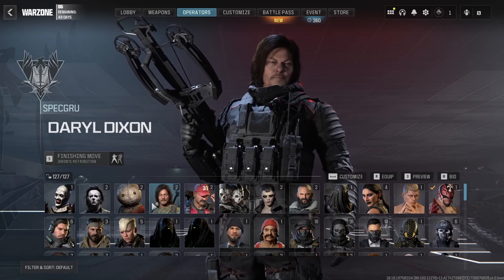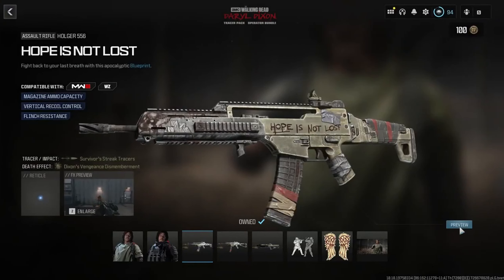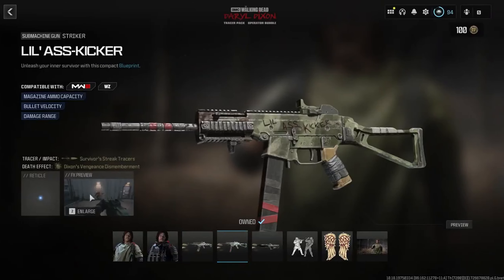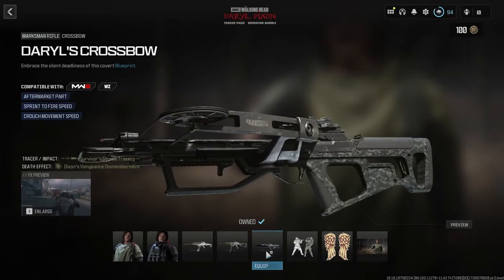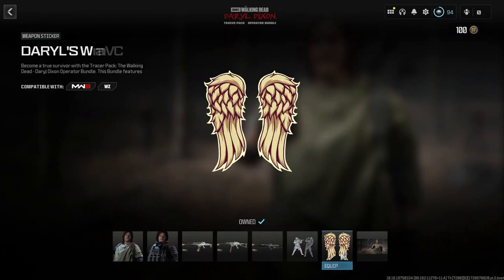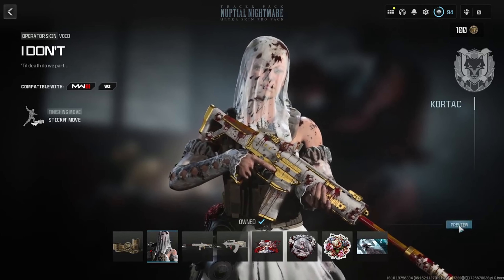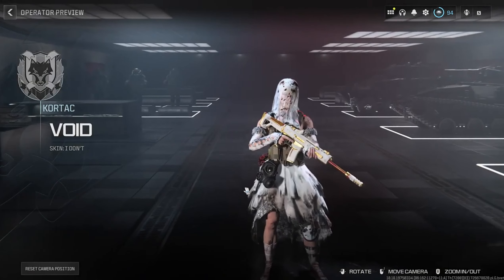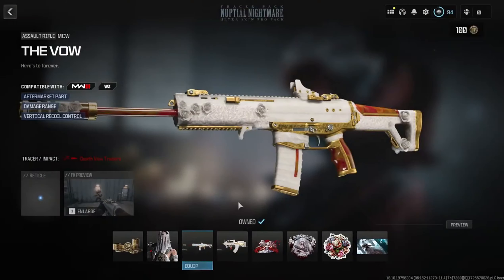Probably the most anticipated bundle is the Daryl Dixon bundle — one of the most popular alongside Art the Clown. Daryl Dixon will be his own operator bundle, simply called the Daryl Dixon Bundle. You'll get two operator variants: the Commonwealth version and his standard version. Weapons include Hope Is Not Lost for the Holger 556 with Dixon's Vengeance kill effect, Little Ass Kicker for the Striker with tracer rounds, and of course Daryl's Crossbow. You'll also get a Dixons finishing move plus a couple of extra bits.